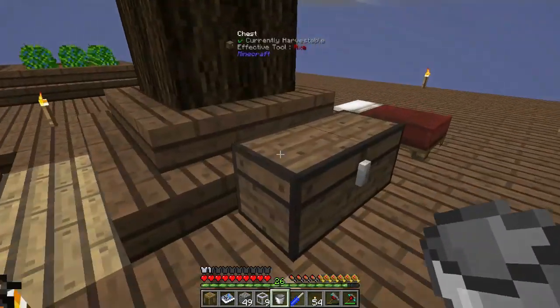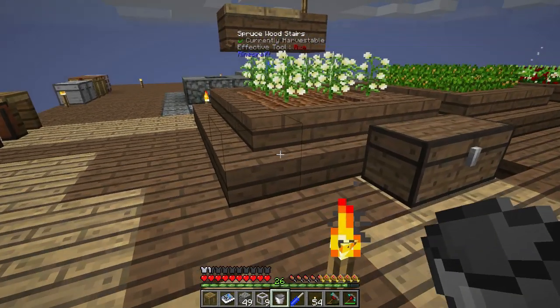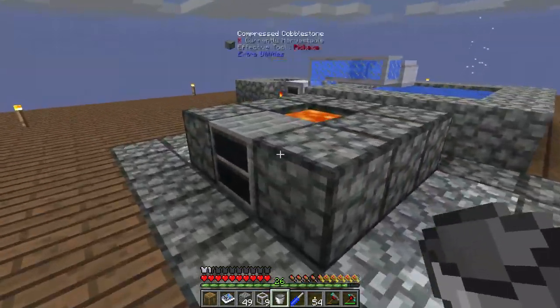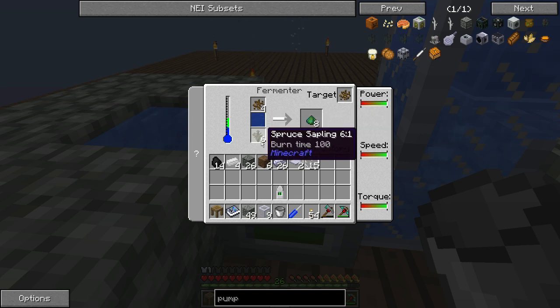You can either shear leaves or you can use stuff like saplings — we're going to use saplings for the time being. Some plant matter such as sheared leaves essentially doubles your output, so if you can shear the leaves instead of just using the saplings you'll get more out of it. Yeast at the top, saplings at the bottom — and it makes sludge. It doesn't always use the yeast every cycle. We've got 14 sludge now.